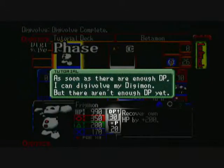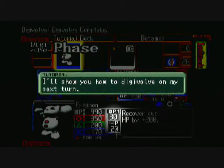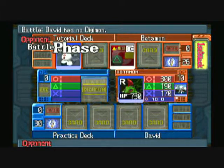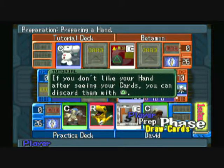That plus ten shows the Digivolve Points you can add. The DP plus is how much Digivolution points you need in order to digivolve, and the plus P is how much Digivolve points you can add to your slots.